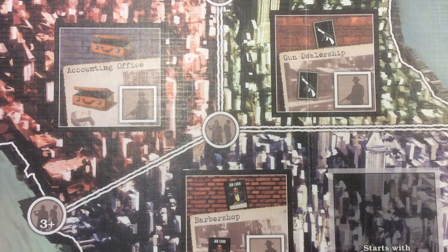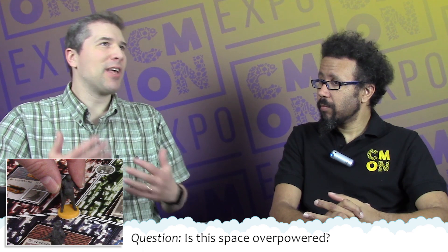The very first question is about the space on the board for the family member — a little round space that's between Wall Street, Midtown, and Chelsea. There's that one space that connects all of those, and that seems to be the very first family space that everyone jumps to when they play. So the feedback after the game is always: I think that little family space may be overpowered. In terms of designing the game and that space, why is it that way?